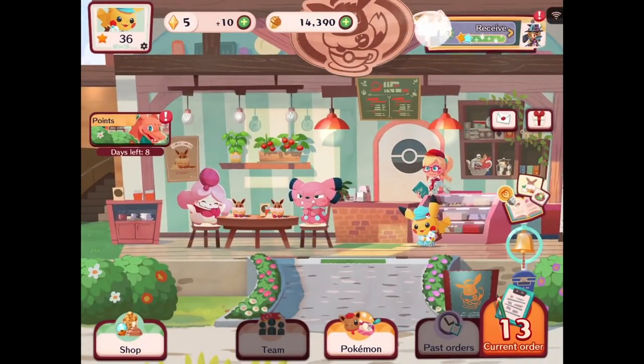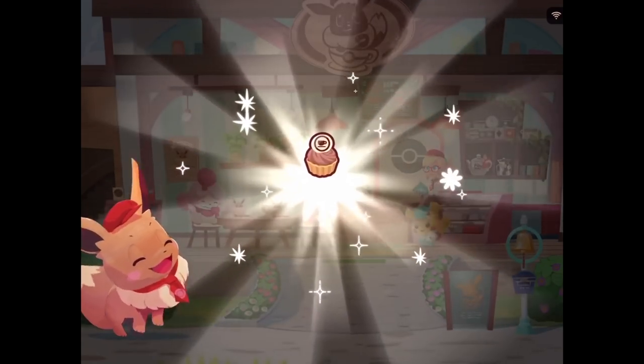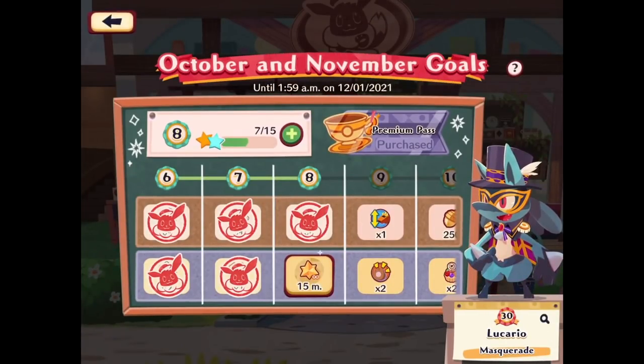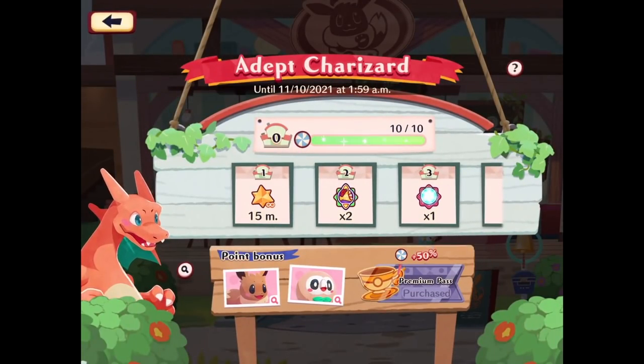So cute — it even changes the scarf! Bulbasaur Green for Piplup. You can see that right over here, but we're keeping with the Floaty Fun for now. We're making progress at the other spot too — we have 15 minutes for that, I'll save it for later. We got Refreshing Tarts which I don't know exactly what those do yet. Being at level 8 already is pretty cool!